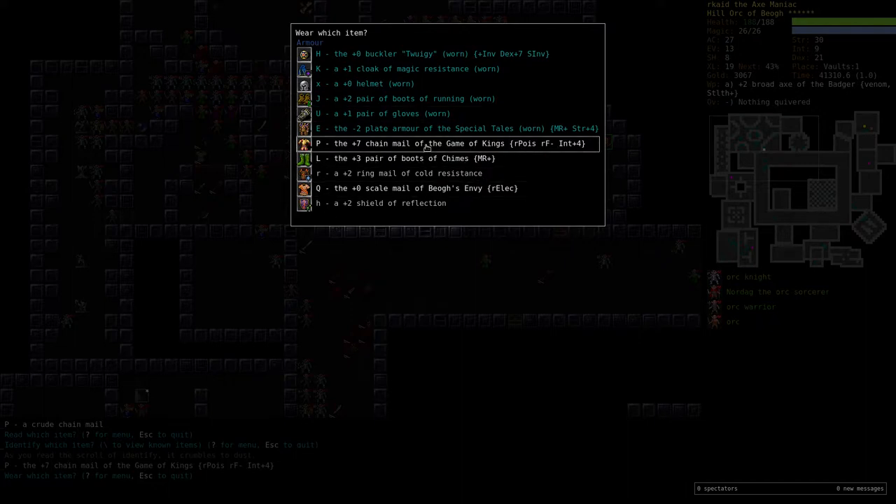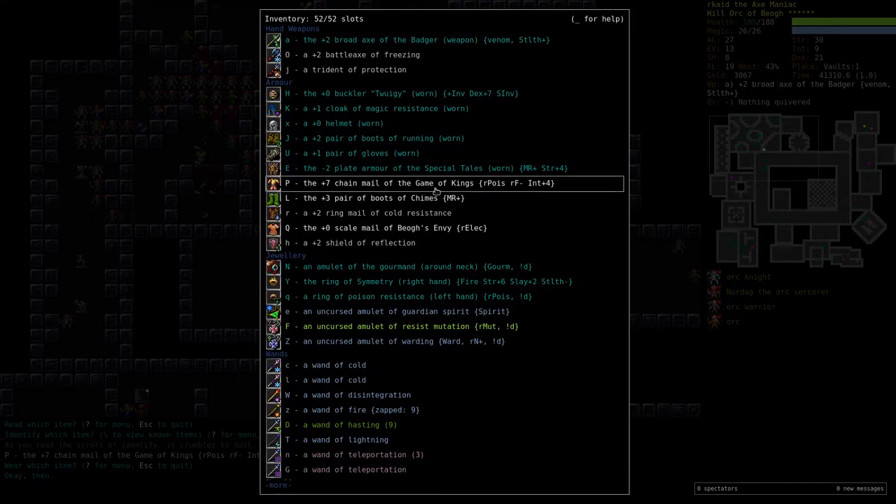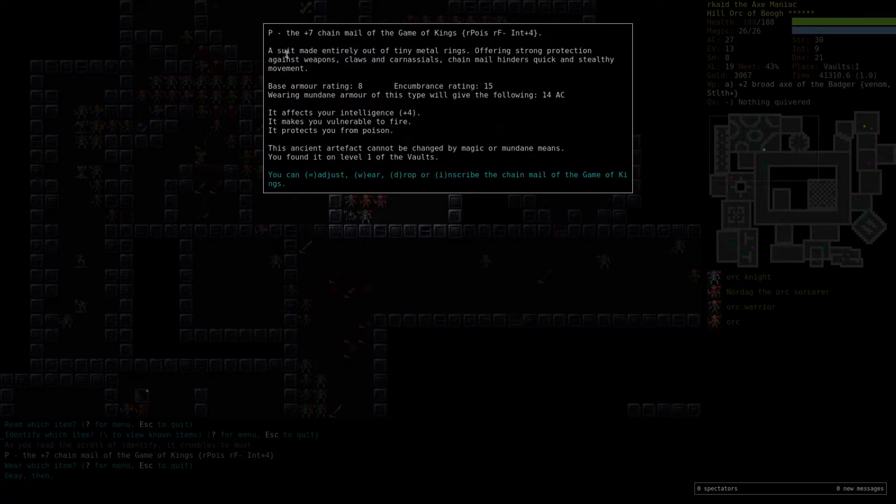The armor class — wait, let's see. This is a new thing in 0.16: it now tells you the base AC you get from wearing the armor. This one gives 18, minus two is 16. This is 14. Plus seven is 21. But I don't like being vulnerable to fire, and I don't really need the poison resistance or intelligence boost. I'll drop it.